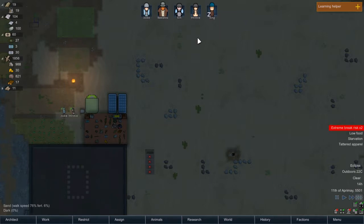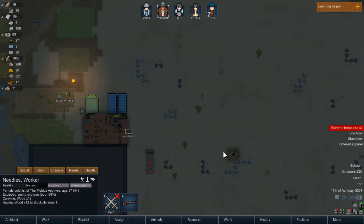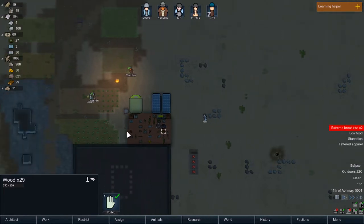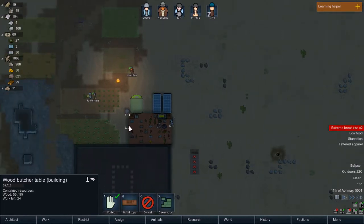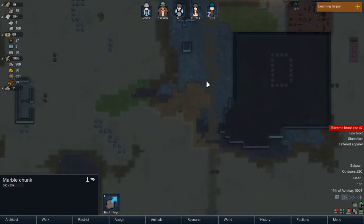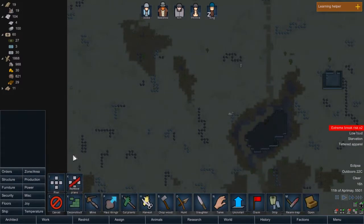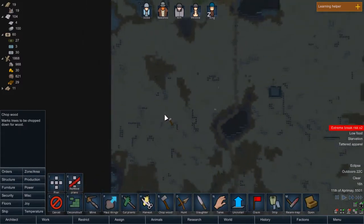Everybody's just going to plant. King's going to sleep the day away or whatever time it is. It is an eclipse. Need more materials — damn it. How much do we have? 29 wood. And this needs more than 29 — 30 or 40. That is not good. Let's just see what we can chop.